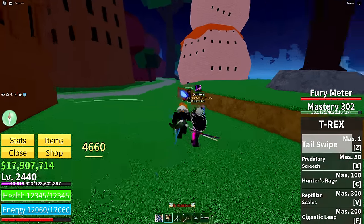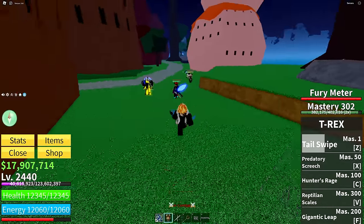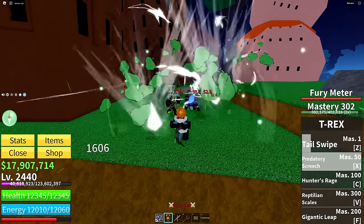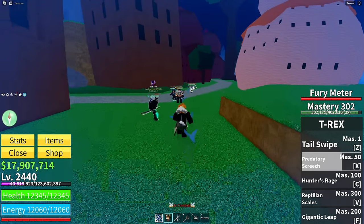Starting off with Tail Swipe, it's a pretty basic attack — it just does a bit of damage and a bit of knockback. You have Predatory Screech, which is probably the best move of T-Rex, where it sucks people in and then does a bit of damage and breathes them out.